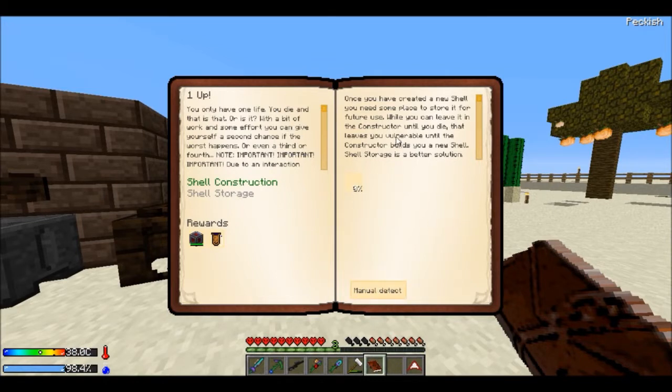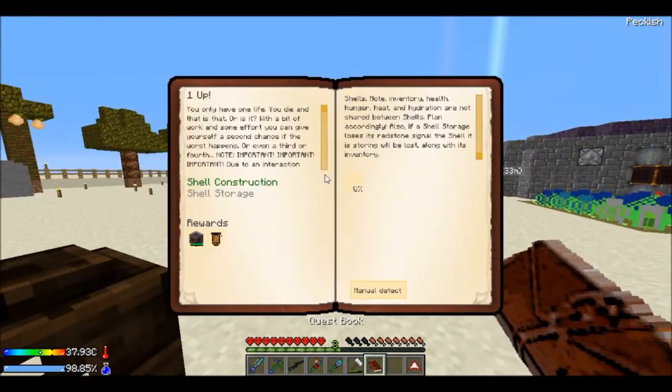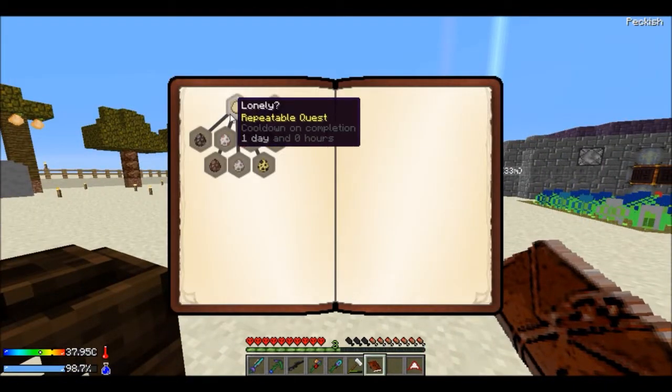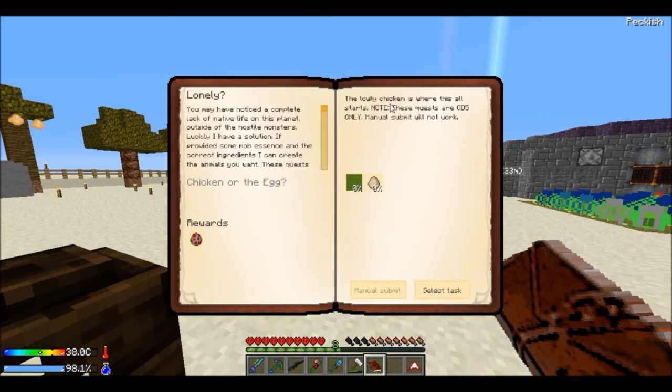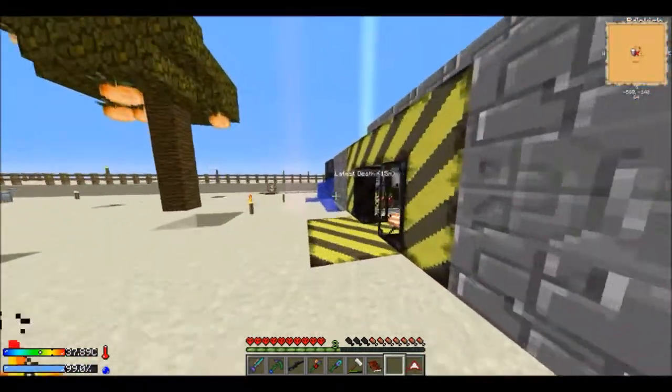This is the shell sink stuff — I've already done that, so I'll leave that for the moment. Lonely repeatable quest. You may have noticed a complete lack of native life on this planet outside the hostile mobs. Luckily I have a solution: if provided some mob essence and the correct ingredients, I can create the animals you want. These quests are repeatable. The lowly chickens and all that stuff — these quests are QDS only.